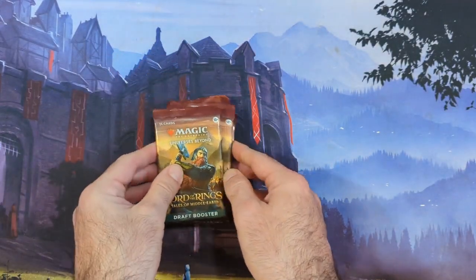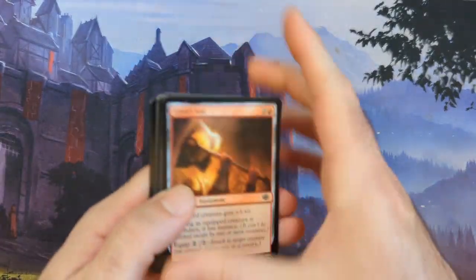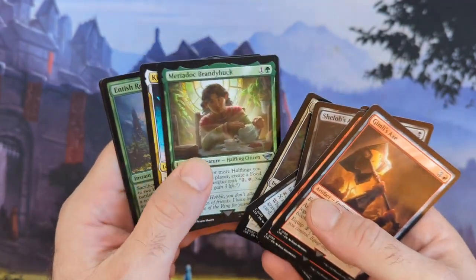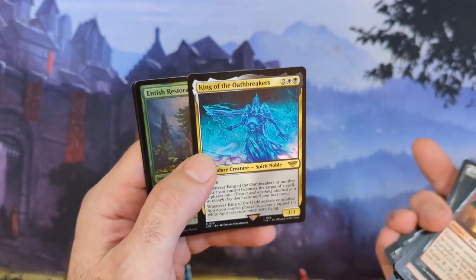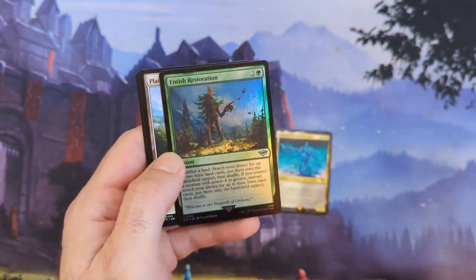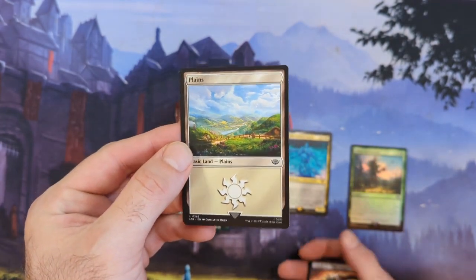Let's see what's in the six draft packs. Again, just six draft packs, so we can't expect hellfire and brimstone. King of the Oath Breakers and Tish Restoration foil - we'll take that out of a draft pack. And that awesome-looking Plains as well.